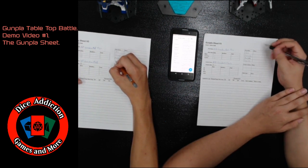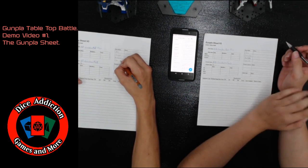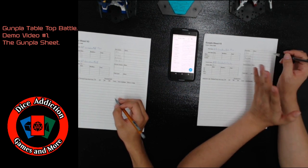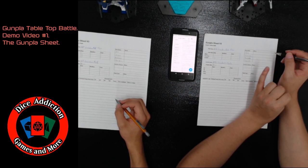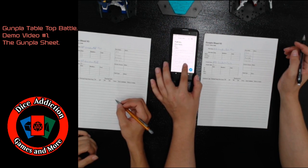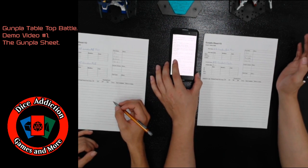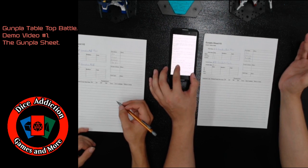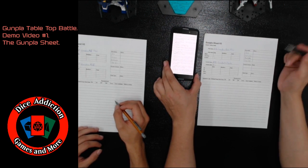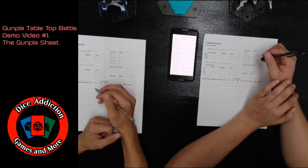In normal cases you'd write down the effects next to each pilot skill, but for the sake of this demo video and time, Canon and I are going to skip on to the next step. Before we do — pilot skills have different effects that will either give you stat boosts or affect the way some of your weapons interact with the game, giving you special effects or anything like that.